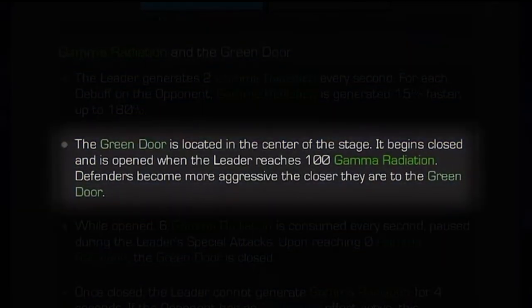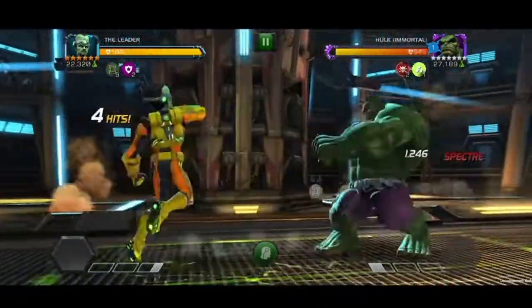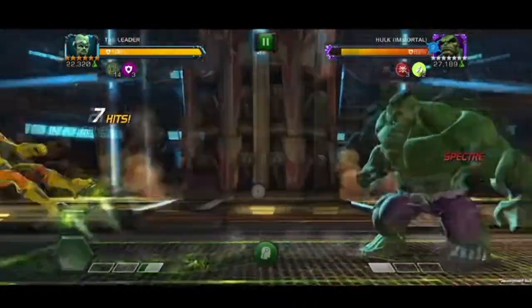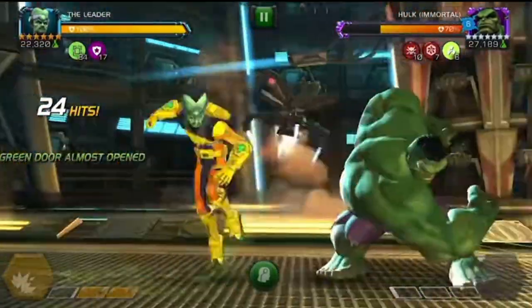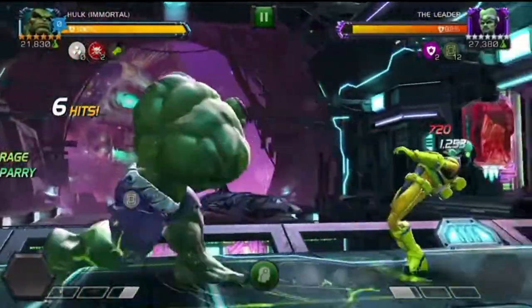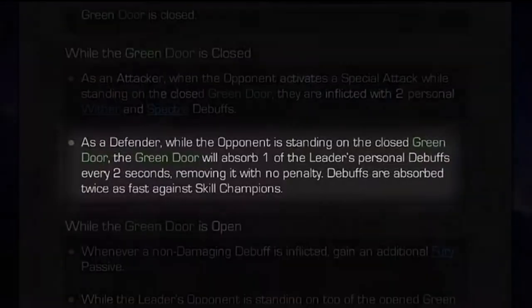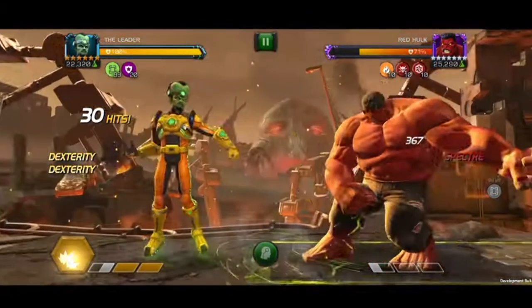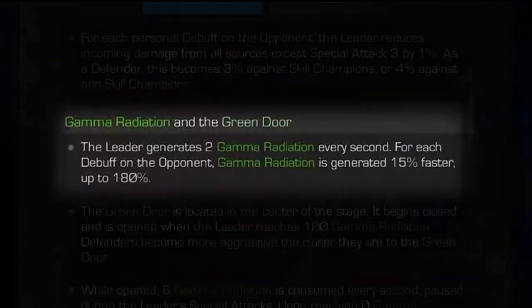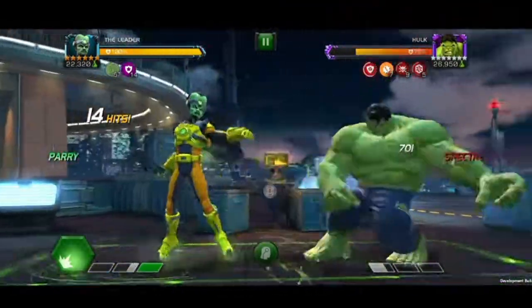The Green Door is located in the center of the stage. The door starts closed, and Defenders become more aggressive the closer they are to the door. As an attacker, when the opponent activates a Special Attack while standing on the closed door, they're inflicted with 2 Wither and Specter debuffs. As a Defender, while his opponent is standing on the closed door, it'll absorb 1 of the Leader's personal debuffs every 2 seconds. This happens twice as fast against Skill Champions. The Green Door opens when the Leader reaches 100 Gamma Radiation. He generates 2 Gamma every second. For each debuff on the opponent, this happens 15% faster, up to 180%.